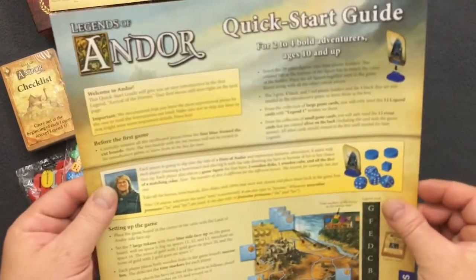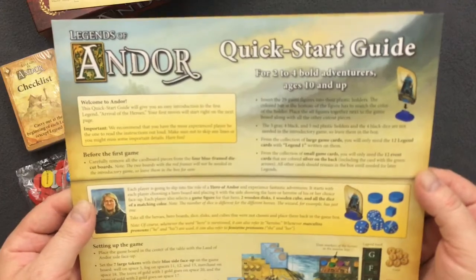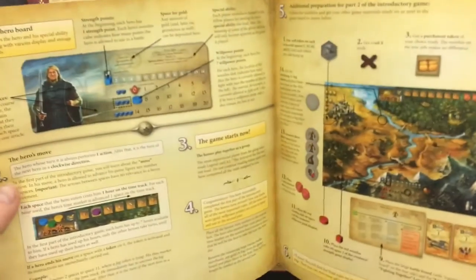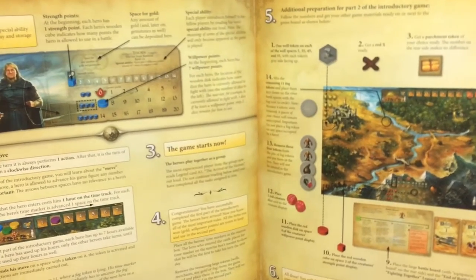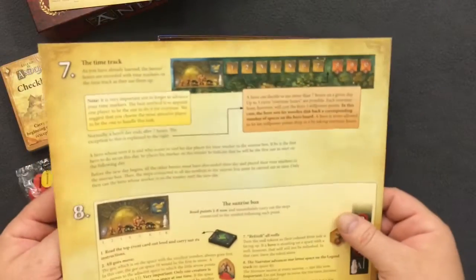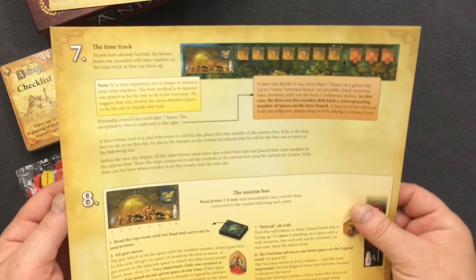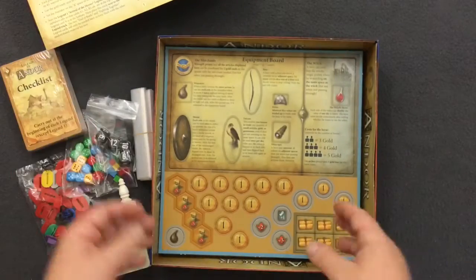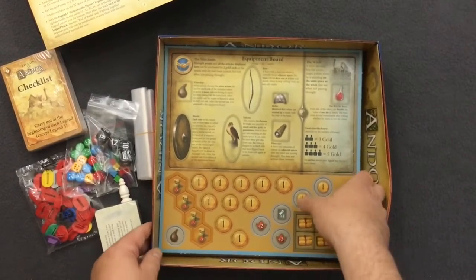Here we have a quick start guide. It talks about the hero boards, the moves. I wonder if this is a really easy-to-play rule set.